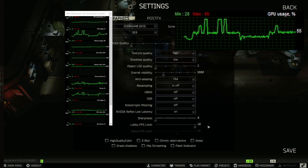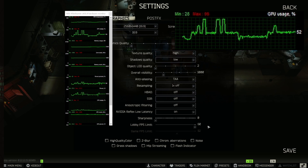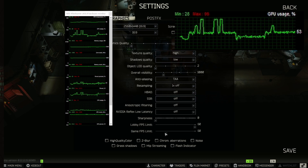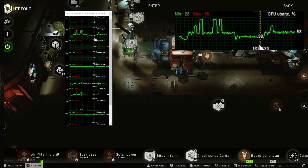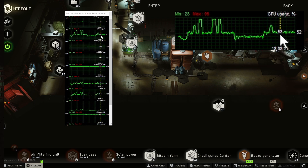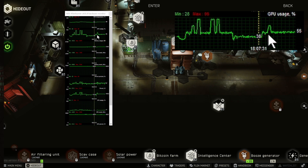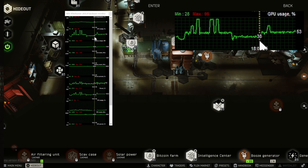I've got a 2080 Ti Founders Edition. I should have no problem running Tarkov and haven't until they introduced the NVIDIA Reflex Low Latency Mode. So just turn this off, set your FPS down to like 60, and watch your GPU usage remain capped stable around 53-54%. It'll be different for each computer, but you won't go crashing.